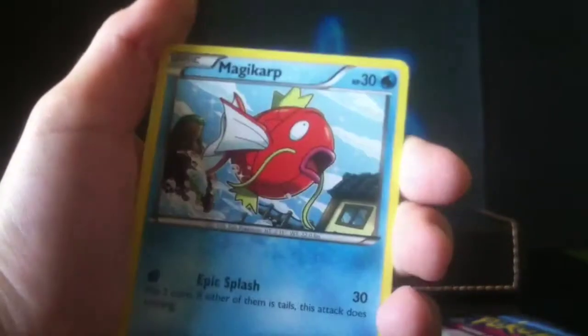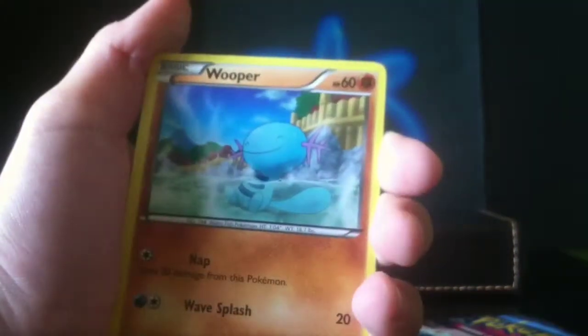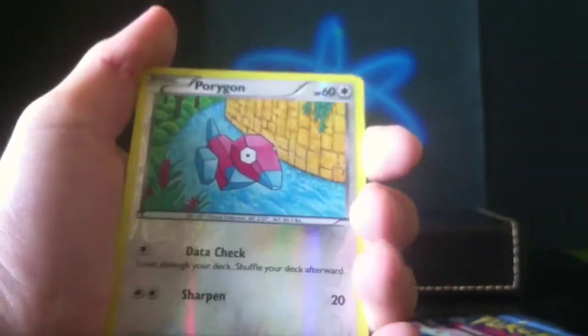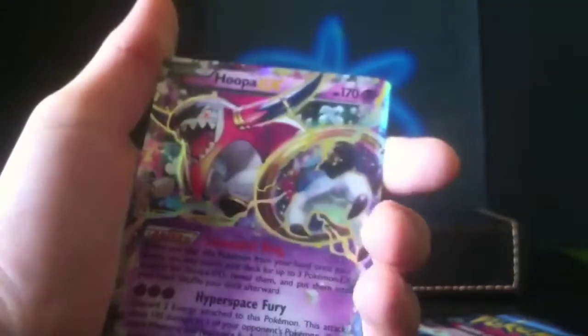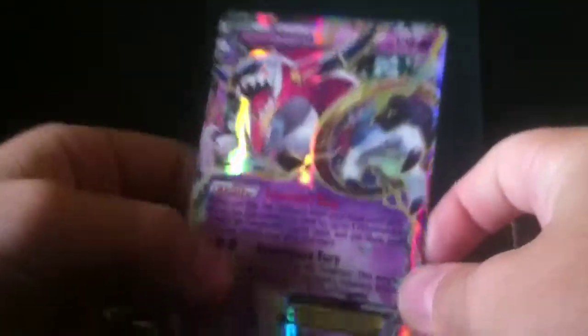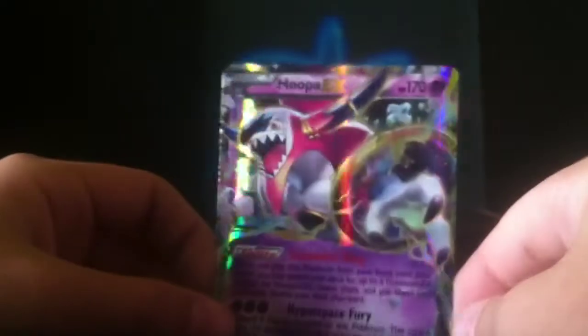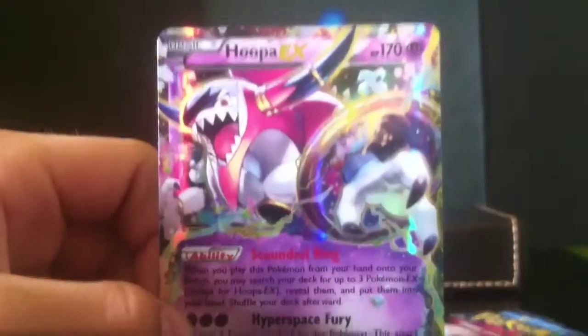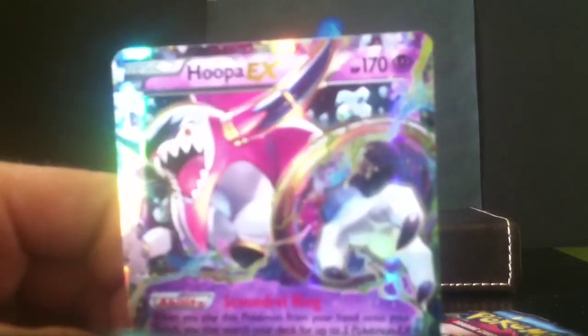Going through the cards... There it is! Oh my God — we got the Hoopa EX, and man, that card has some awesome artwork on it. That looks so cool. Wow. Jeez. Nice, so we got the Hoopa EX.